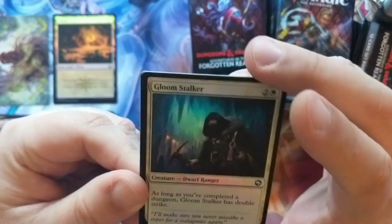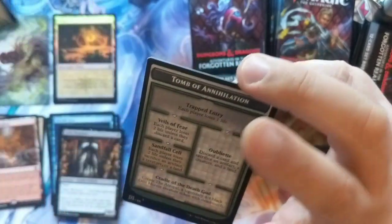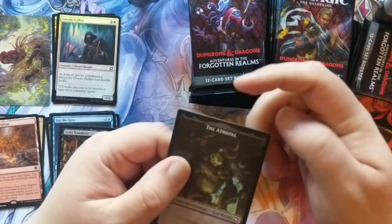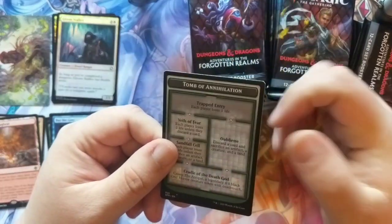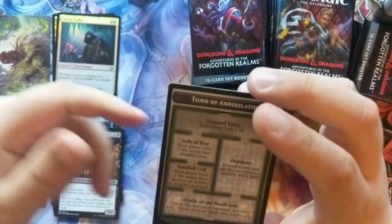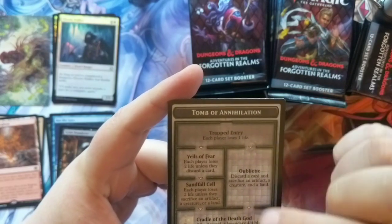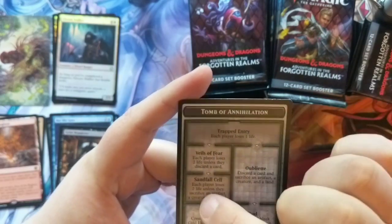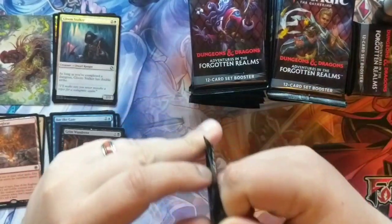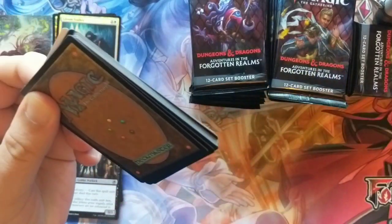Our rare is a Gloomstalker. And then you have these dungeon tokens — this is the new mechanic in this set. When it says 'venture into the dungeon,' you pick a dungeon you want to do and you can only have one dungeon up at a time, so you have to finish it to get into a new one. You go through each of the rooms and activate that ability in that room. Already off the bat we got the Displacer Beast and a Den of the Bugbear — that's already sweet.